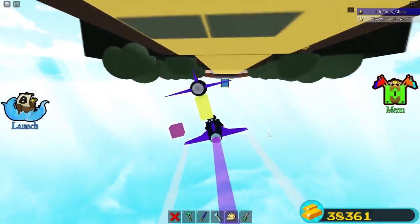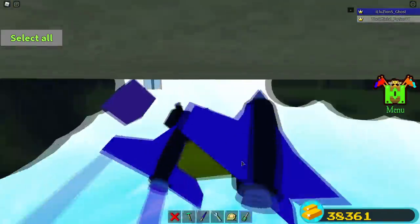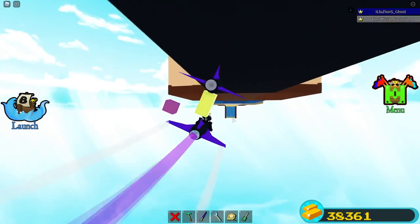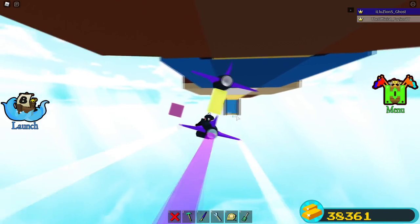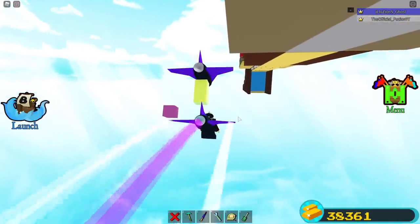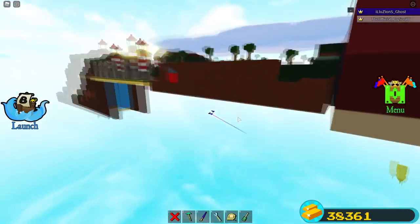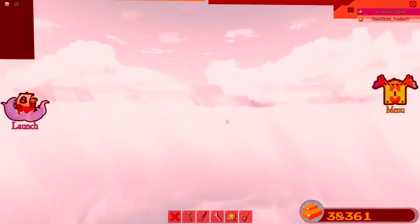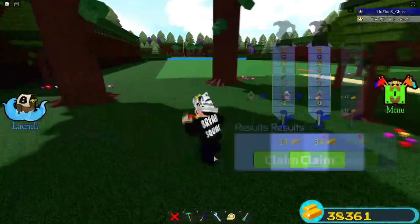Now we need to do the purple turbine. We're actually going to hide this one really really far away — I don't think he's going to find this one. My original idea was kind of foiled, so let's go hide it at the very end. We're going to try to hide it kind of inside of the waterfall at the end of the map. I don't think he's going to find this one. I got zapped by lightning — it one-tapped me, I can't believe that.